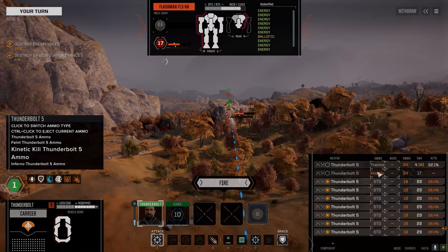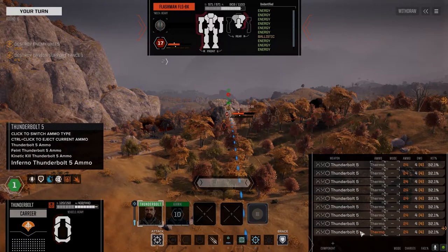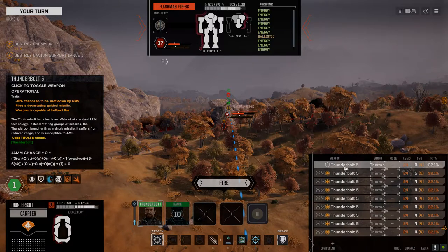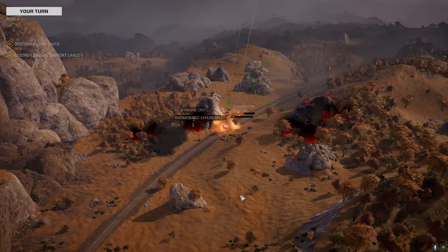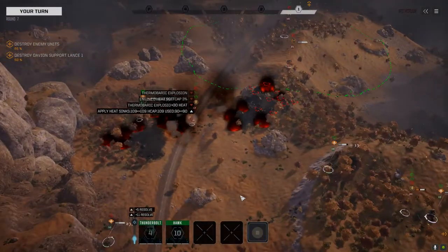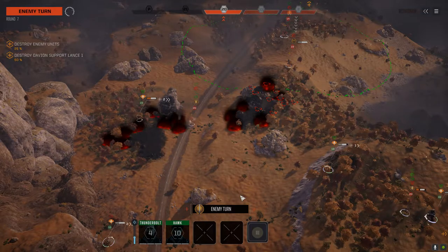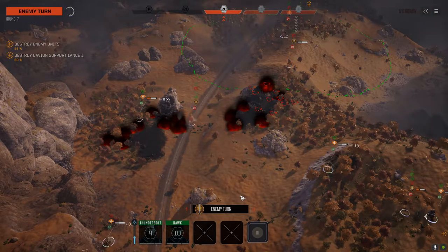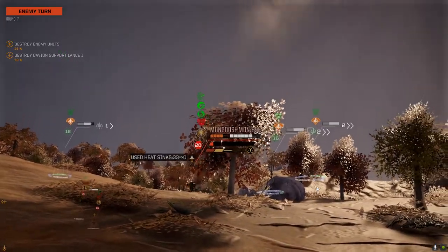We're switching to Thermo. And the Flashman it is — that should splash over to a couple of them there. We just killed the Dervish? We just killed the Dervish with splash damage! Somehow. What the hell just happened there?